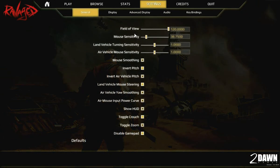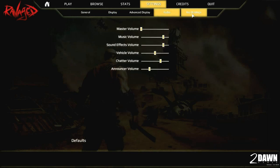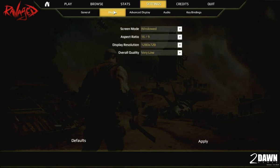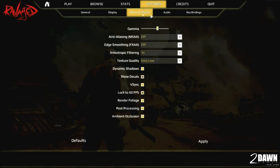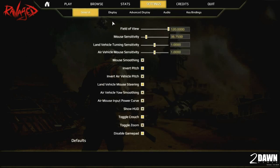I want to talk about the options menu right now — this thing is ridiculous, I love it. This is an options menu that more companies need to base theirs off of. Seriously, look at how many options there are. The FOV slider goes all the way from 50 up to 120.